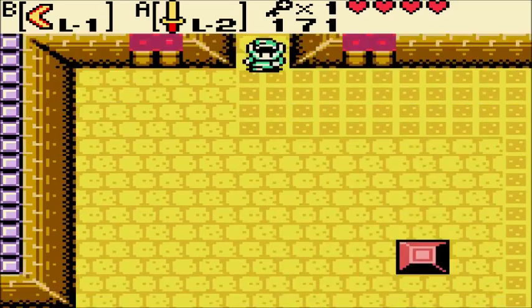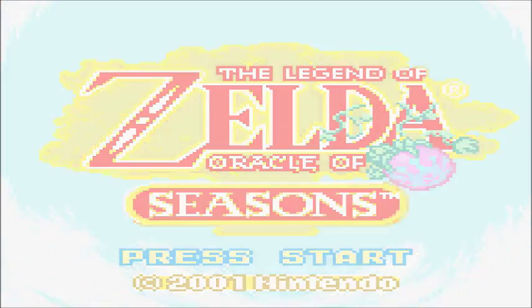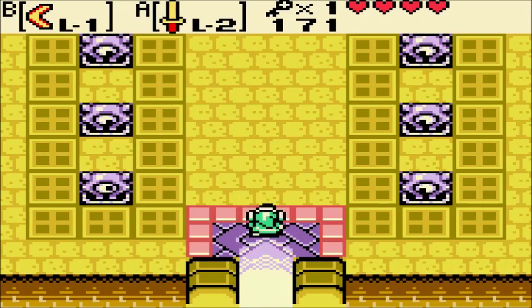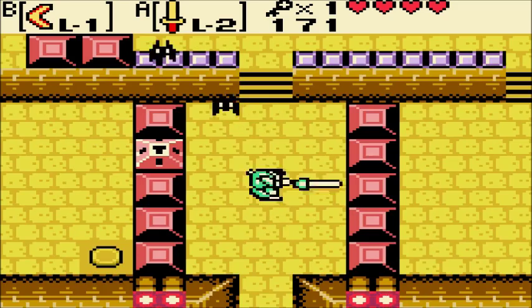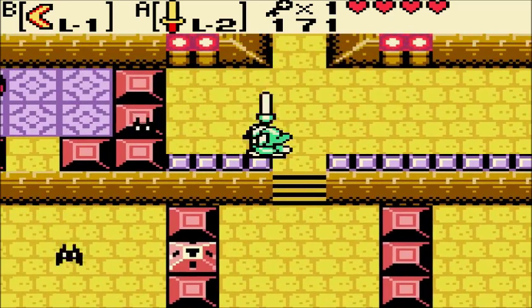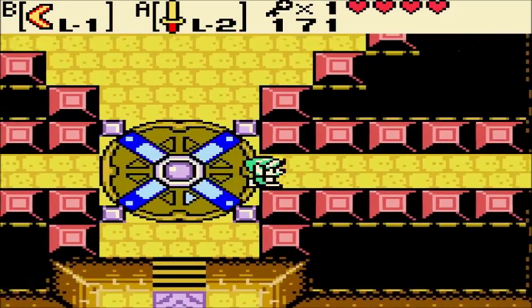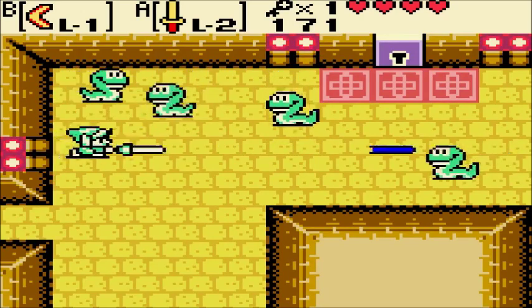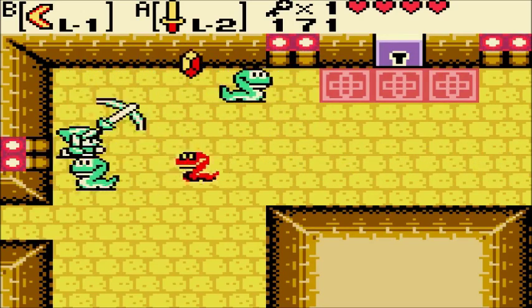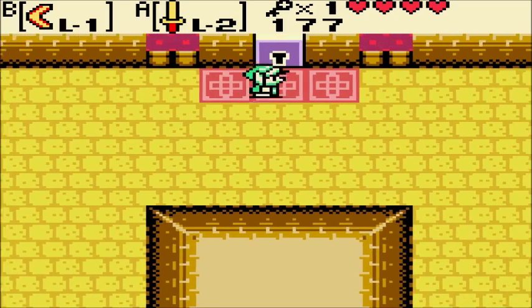And even weirder, I'm gonna show the whole dungeon. You have to save and quit in order to really reach that room — the one where you can skip the key. Because normally you're supposed to go through here and open that key block, which basically lets you turn the turntable to the back of the room. But if you do that, you're never gonna open that door. And I like showing off the entire dungeon.